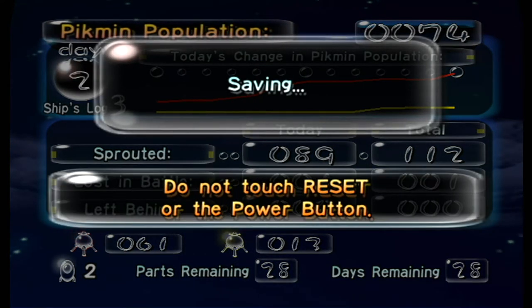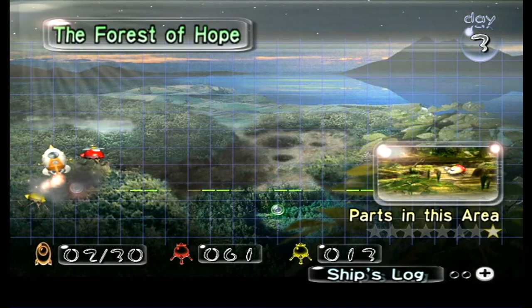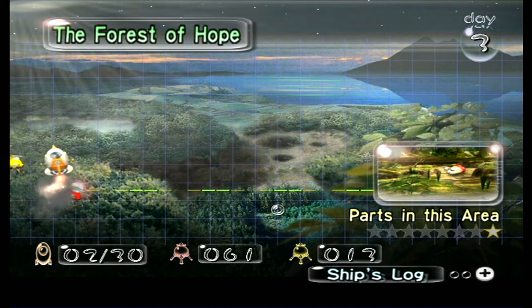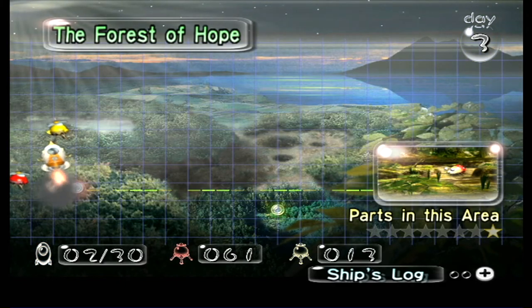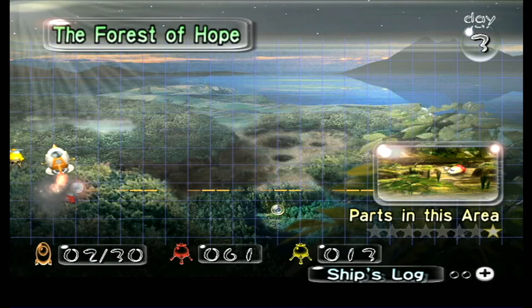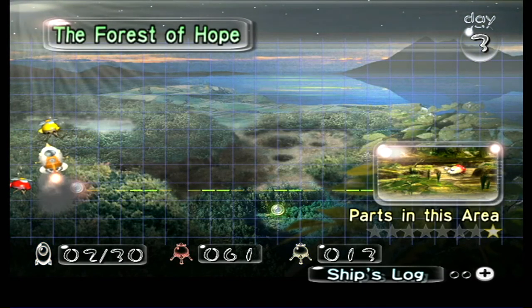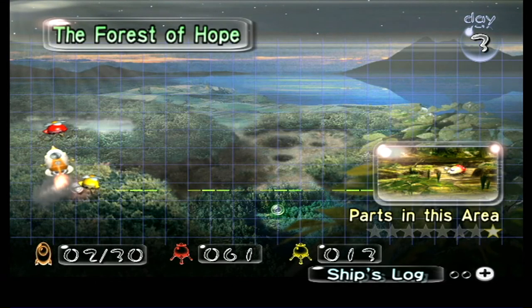We're going to save the game. We know there's at least one part we can get here, and another part blocked off by water. We can't do anything about that yet because our Pikmin drown in water and Olimar can't carry parts on his own. That's a bit of a conundrum but I'm sure we'll figure something out. Thanks for watching guys and as always, till next time!